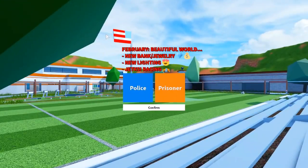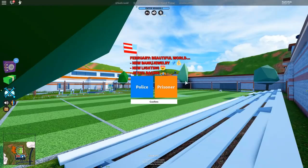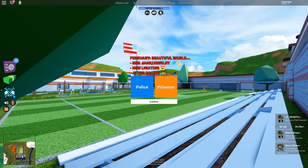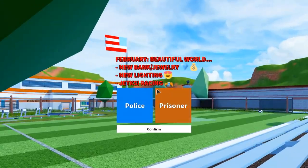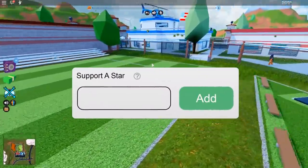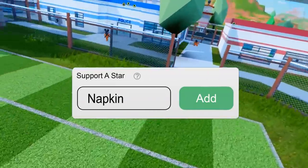Hey, what's up guys? Nate here, back with another Roblox Jailbreak video. So today guys, we're going to be checking out the new graphics and robberies update to come to Jailbreak. They're calling this the Beautiful World update. We have a new bank and jewelry store, new lighting, and they also added Jet Ski Racing this update. So we're going to go ahead and spawn in as a prisoner. And by the way guys, don't forget to use code NAPKIN when buying Robux or premium on mobile or PC.